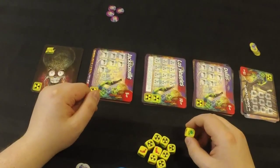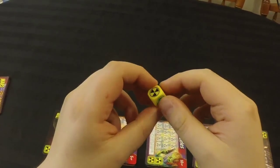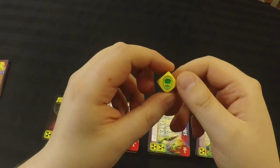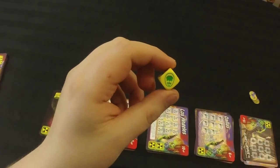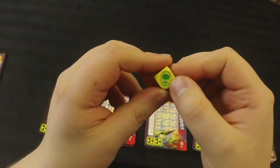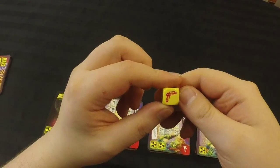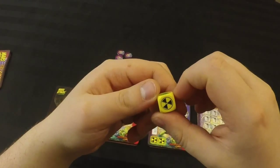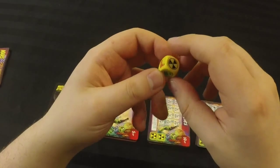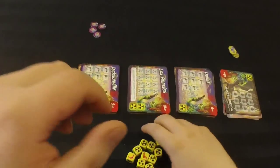Let's take a look at our dice — we have ten of them, and there are three symbols equally distributed across the dice: Martian heads, ray guns, and nuke symbols. There are two Martian heads on each die, two nuke symbols, and two ray guns.